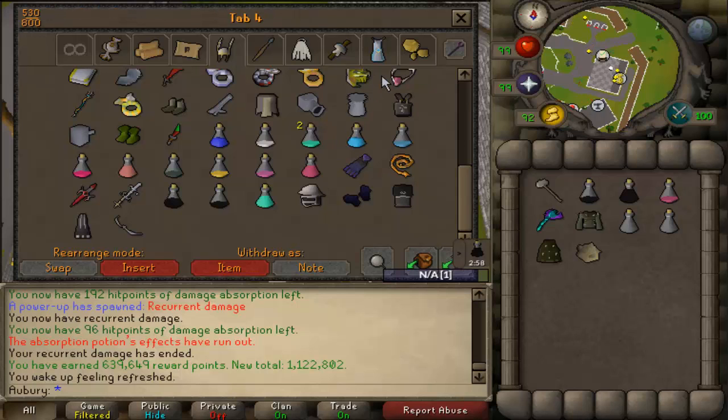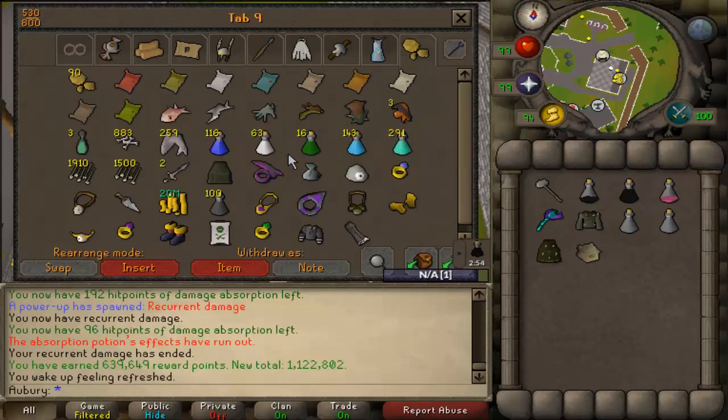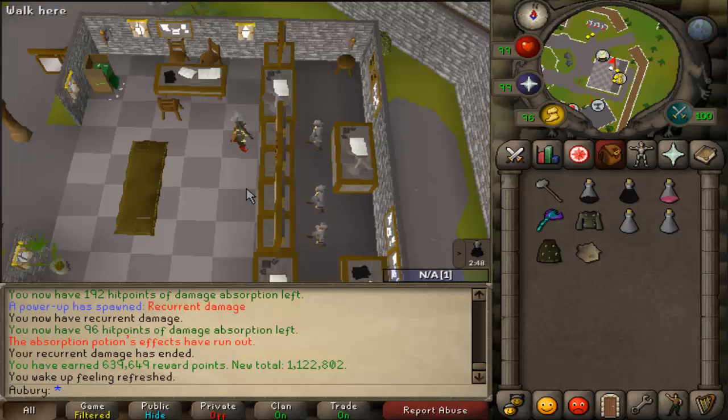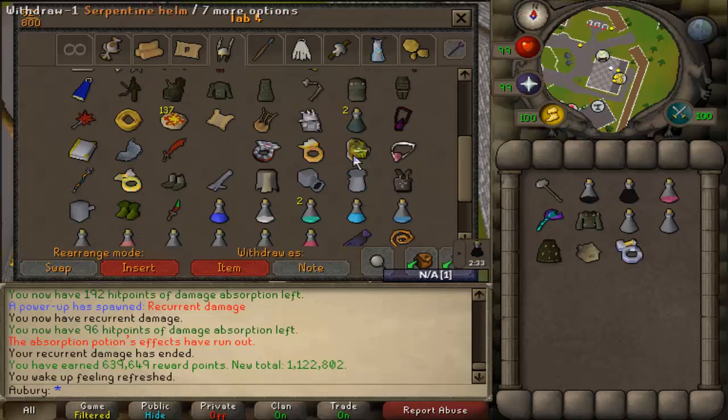This is working out really well. I need to do 3 imbues because for those of you wondering what I lost to that PK — I did lose my Berserker ring and like 5k cannonballs. I bought another one already but I need to imbue it now. I still need to imbue the tyrannical and seers rings also, so that's a total of like 1.95 mil Nightmare Zone points that I need. I'll probably just do like 1 or 2 more of these rumbles and I'll have all the points necessary.